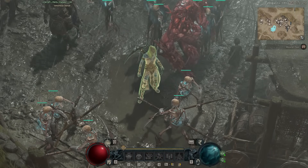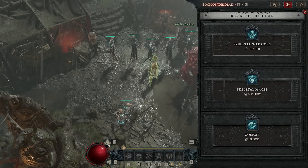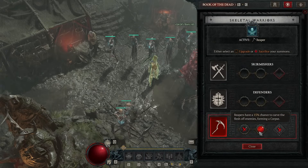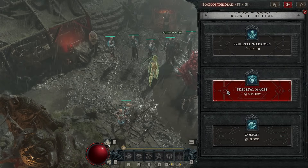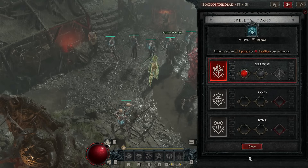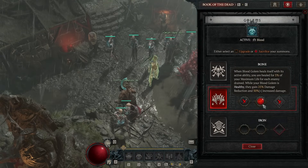Let's actually cover the build. For everything I haven't really changed, I'll go quickly since we talked about it in the recent video. Starting with the Book of the Dead: Skeletal Warriors, Reapers, Upgrade 2 — we still want the corpse farming and that cooldown reduction bug. Skeletal Mages is still Shadow for the massive damage improvement and to get Shadow Blight stacks from minions. Golem: Blood, Upgrade 2 — we want as much damage as possible. Yes, Upgrade 1's damage reduction is incredible, but if you're not killing the boss, that's a problem.